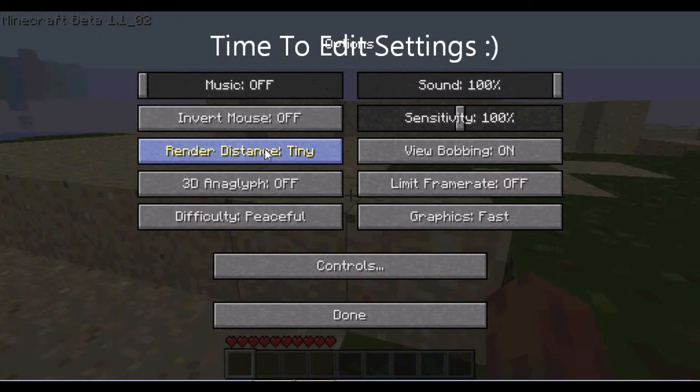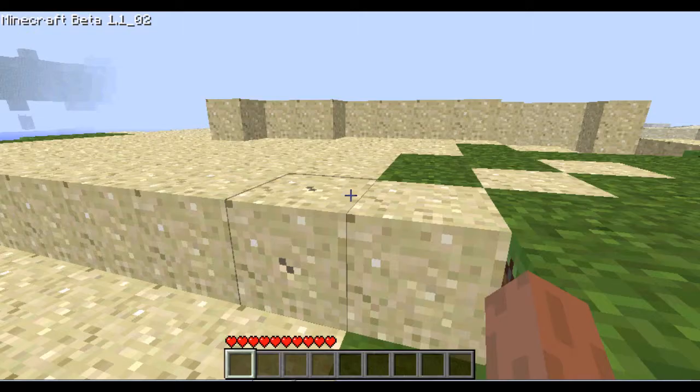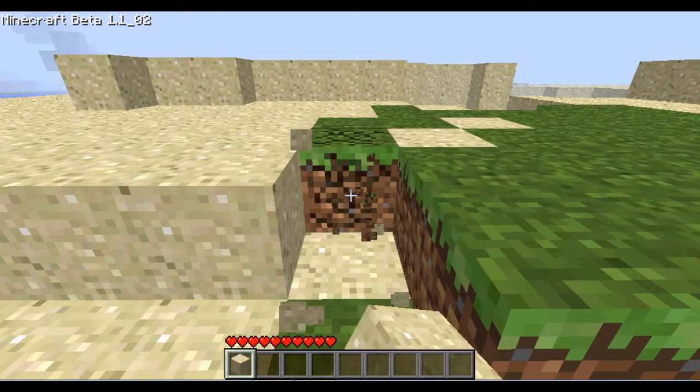So first thing you do is edit your options, put it on peaceful. I have to make the render distance tiny so I'm lag free, and make your graphics fast, not fancy, if you want to make it really fast. Turn the volume up too if you want to be able to hear enemies coming.